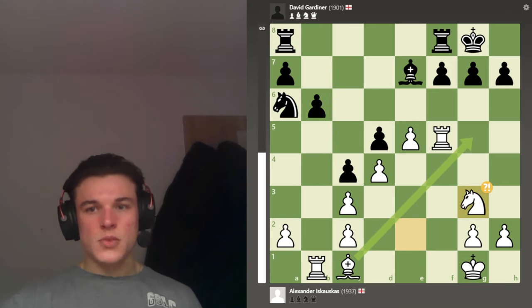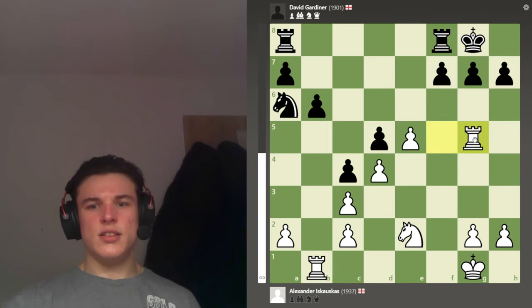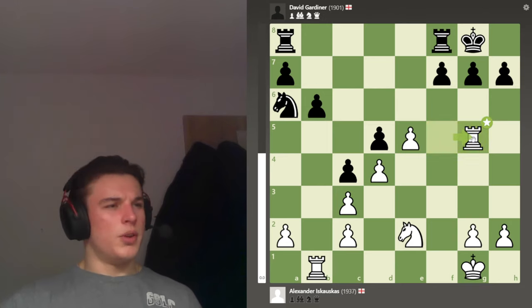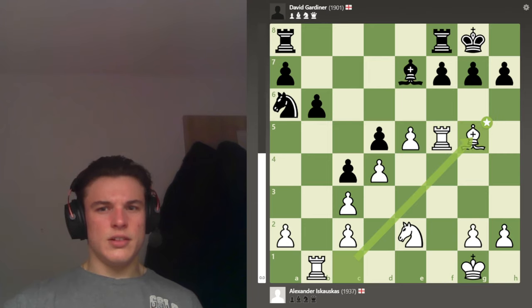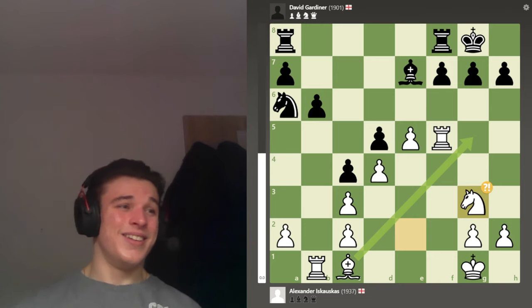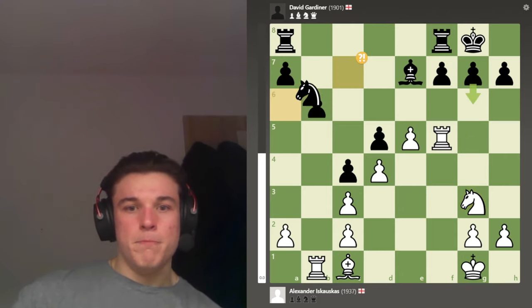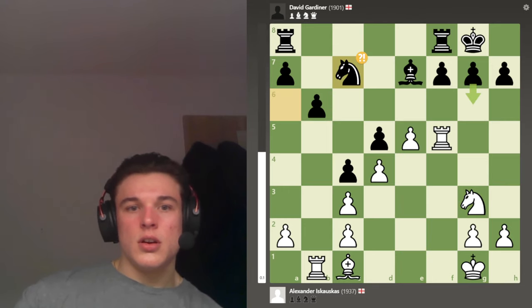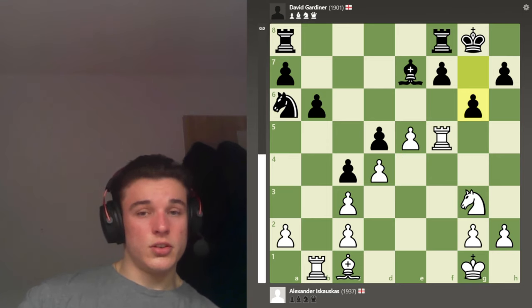B6, Knight G3 — the computer wants Bishop G5, takes, takes. I don't quite understand the computer's suggestion; it calls my move an inaccuracy but I'm not convinced. The computer is just doing computer stuff.